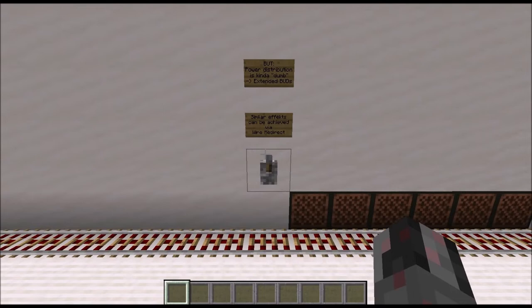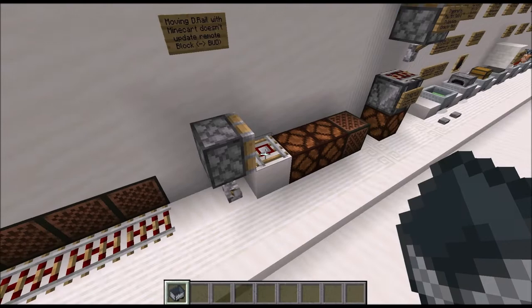This is one possible rail-based block update detector. Furthermore, detector rails can also be used to create block update detectors. For that you need a detector rail with a minecart on top of it, which powers the block below it — so this lamp here is turned on. If I now push the whole ensemble, it should actually power this lamp but it didn't update the surroundings. Only if I give it an update will it actually trigger the lamp. Same is true for the retraction. This is also a way to create block update detectors, and I will show you an example for where this is used later on.